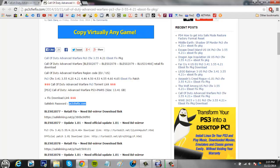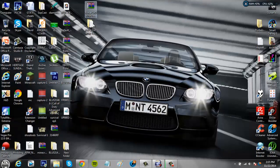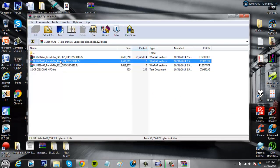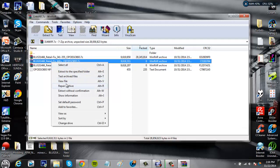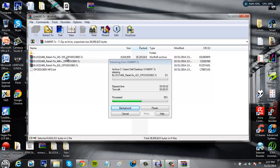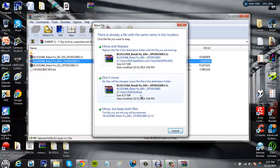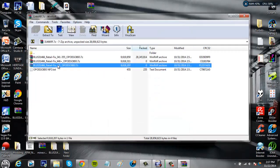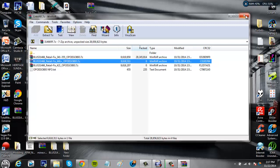Once you've got that downloaded, minimize out and find what you downloaded. It should have these weird numbers, so find the one for your firmware — mine is 4.46. Right-click on it and click Extract. So if you're on 4.50, 3.55, 3.41, or 4.21, download that corresponding one; for 4.46 download that one.